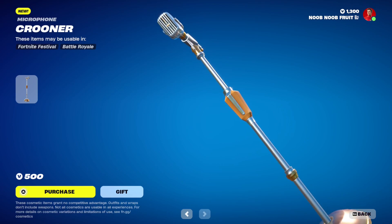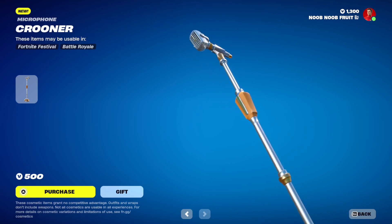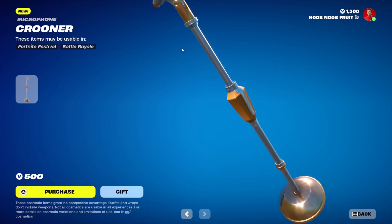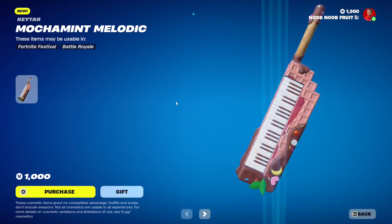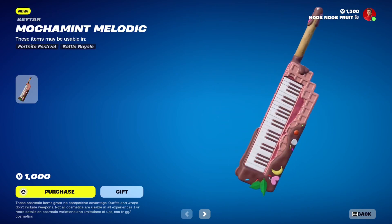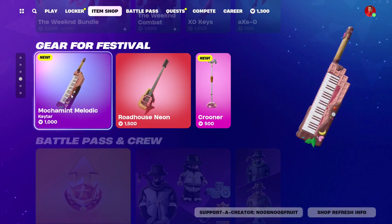It picks up very fine sounds, which is very cool. Absolutely beautiful. And then there's this one — the Mocha Mint Melodic. It's basically made out of candy: you've got chocolate, mocha, and mint. That one is a keytar, by the way, and the other one is a mic in case that wasn't obvious.